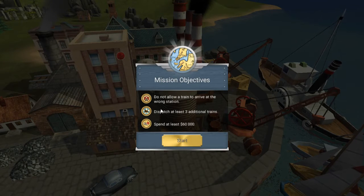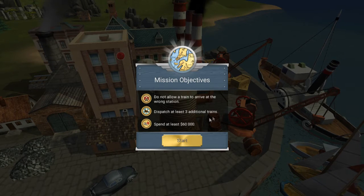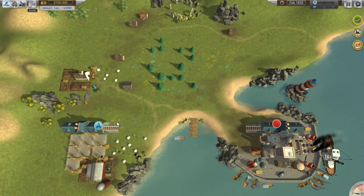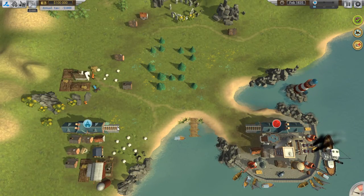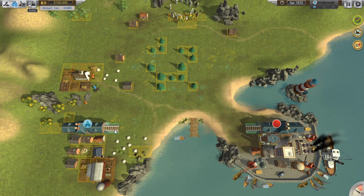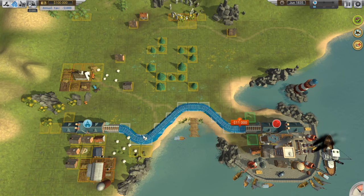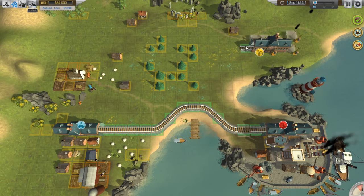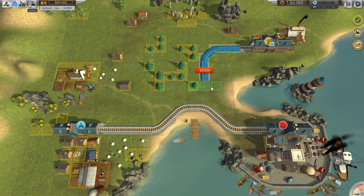Level two: don't allow a train to arrive at the wrong station, dispatch at least three additional trains, spend at least $60,000. So we've got blue and red. I guess we'll send — I can't build over there. So we've got that. I guess that's all we're gonna need for now. And we got yellow straight up.